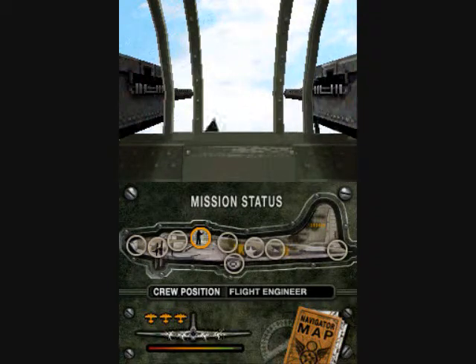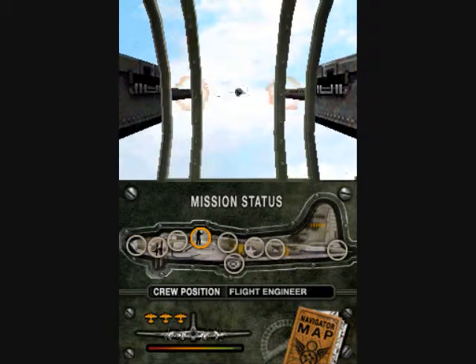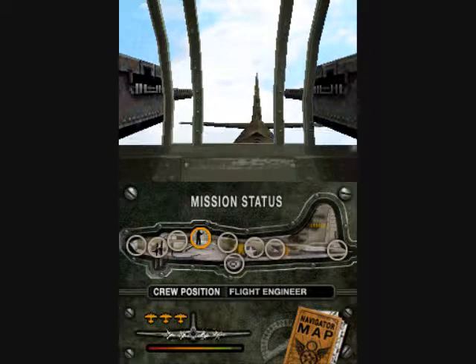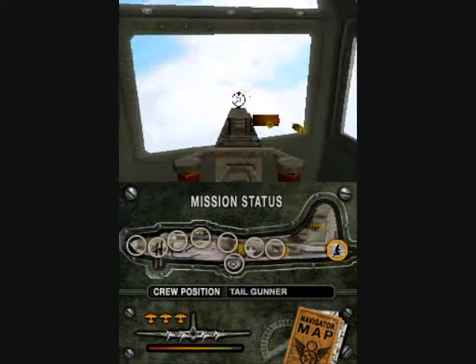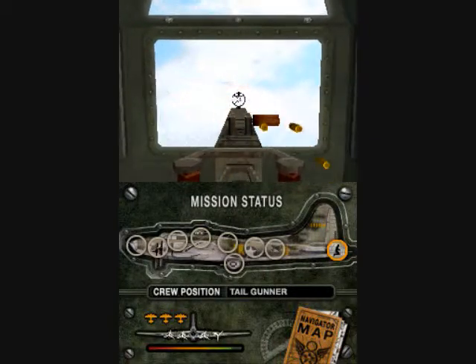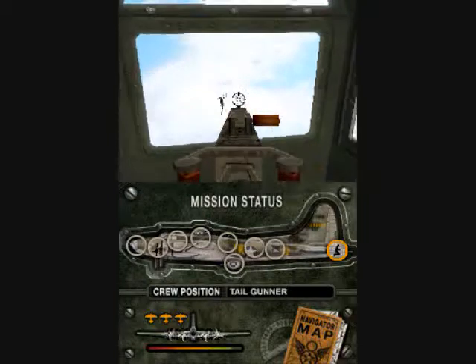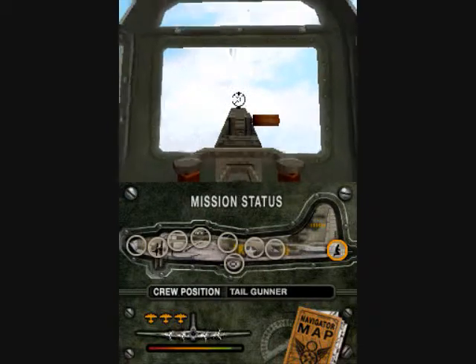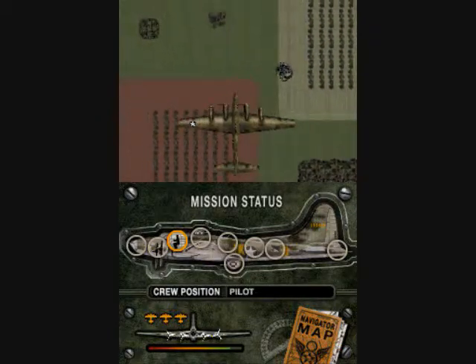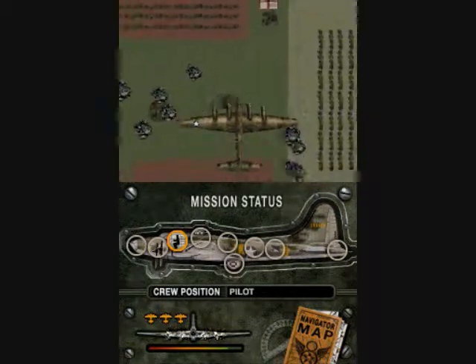Basically, you have your spotters calling out where the enemy planes are coming from. Like if they say 12 o'clock high, that means it's in front of your plane and aimed above you. If it's 6 o'clock, that means it's behind your plane. If it's low, that means below your plane.